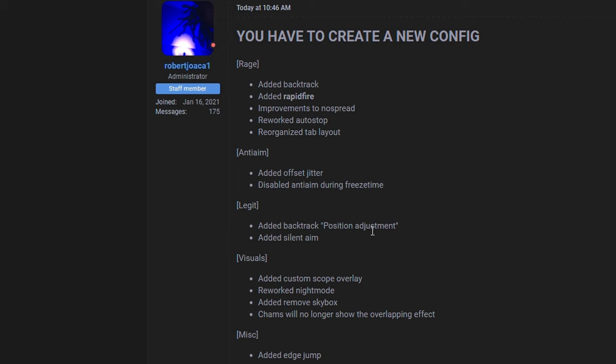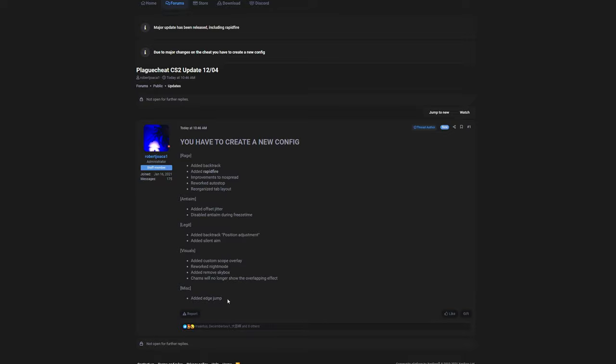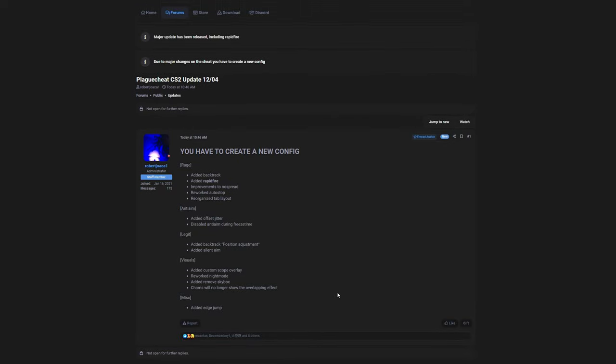For the legit side, they added backtrack in position adjustments as well as silent aim. If you're going to use silent aim for a legit config, stick to OP scout and pistols only — no other guns. In visuals, they added a custom scope overlay, which is nice, but with no spread and rapid fire it's kind of useless. They also reworked night mode, added remove skybox, and chams will no longer show on the overlay effect. In misc, they added edge jump.